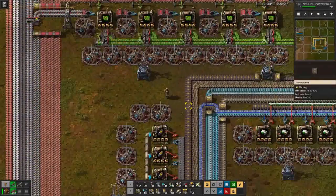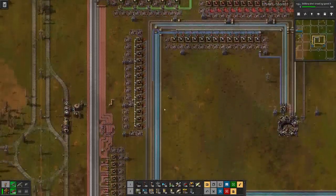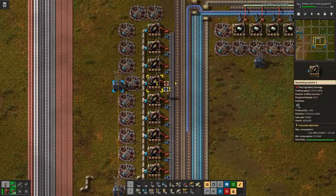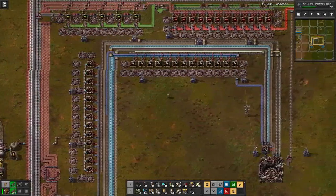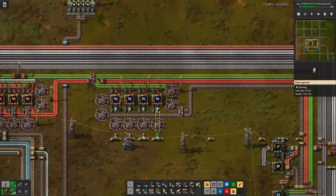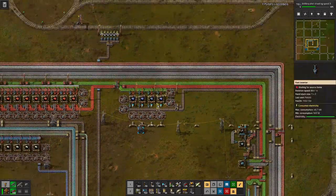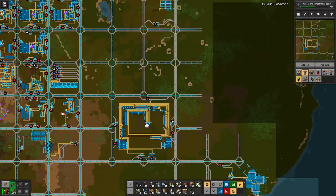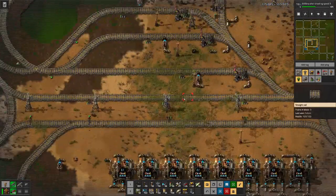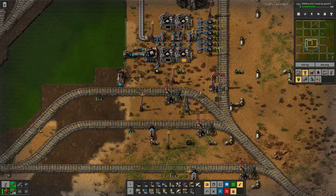Most belts are full but there is one that is empty — that's the one for rocket fuel. And here is another one that is empty — that's the one for sulfuric acid. With what we just did by hooking up more oil, we should get sulfuric acid going again.